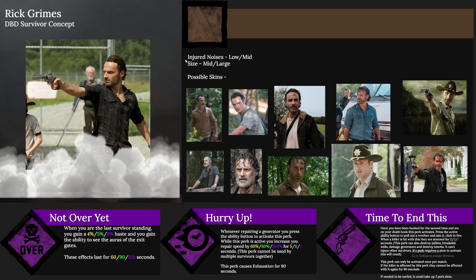Now for Rick Grimes, one of the two survivors in this chapter. He would have low to medium injured noises and be a mid-to-large sized character. Possible skins include old Rick, old Rick with a different shirt, young Rick, mid-season Rick, injured Rick, blue shirt Rick, cowboy Rick with his coat, cowboy Rick without his coat, and season five Rick. I've only watched up to season two of The Walking Dead, so please don't spoil it in the comments — and forgive any inaccuracies.